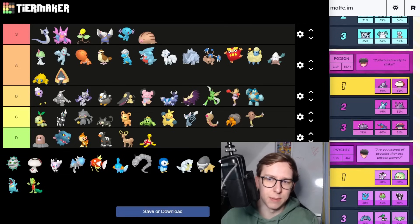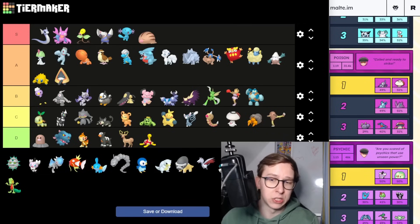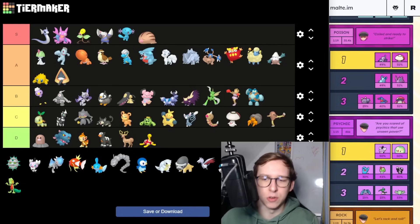For the Poison type Grunt we have Foongus — maybe some potential in the future but right now pretty bad. And then we have Sneasel which was already ranked prior.